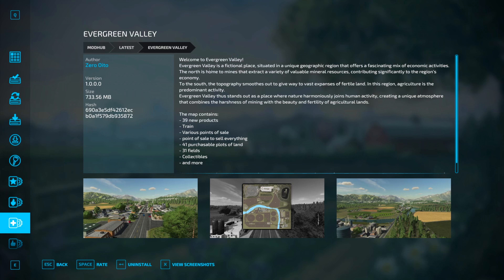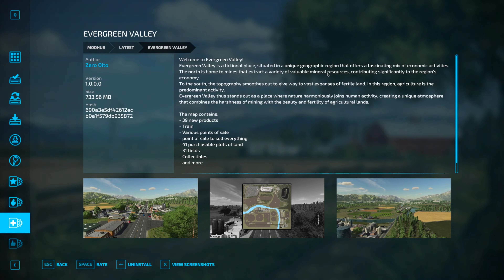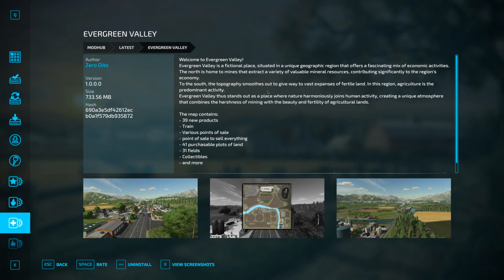For those of you who don't know or don't recognize the name, he makes fantastic detailed maps. The last one he did, you may have heard of, was Frontier — a stunningly detailed, unique custom map for console and for PC and Mac. He's just dropped another one which I didn't even know was coming: Evergreen Valley. Welcome to Evergreen Valley.